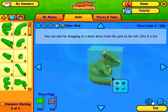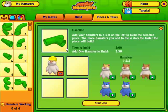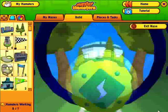Run out of pieces? Just build more! On the Pieces & Tasks tab, you can assign your hamsters to work on the pieces you need. Add more hamsters to build multiple pieces at the same time, or team them up to build pieces faster. You'll even unlock new pieces and rooms as your hamster collection grows.